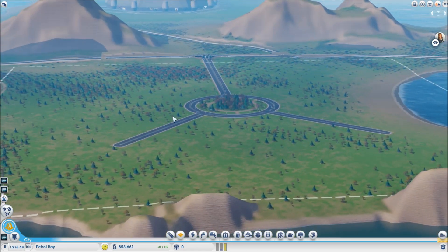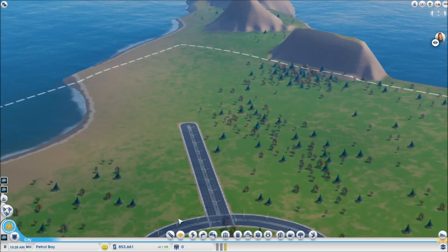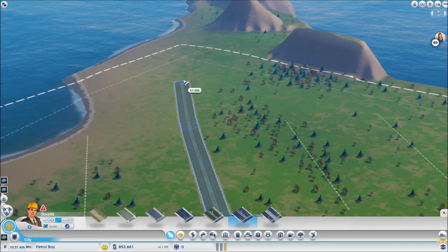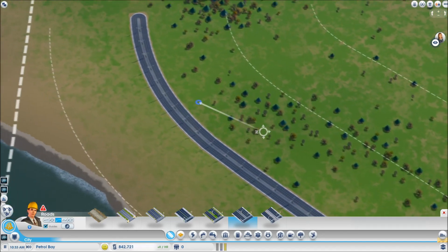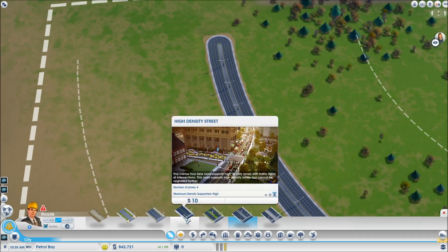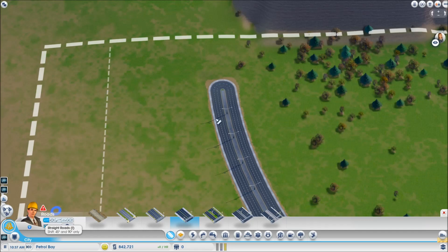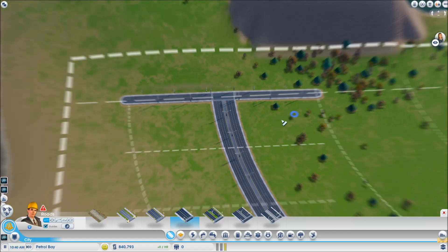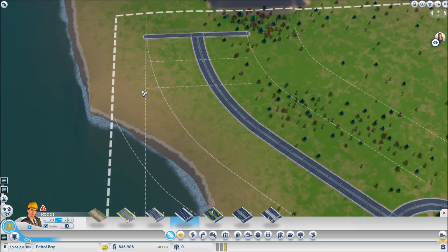That's a cool little start. Let's figure out our zoning - I'm thinking we do some residential back here. Might as well get some high density in here while we're already starting. Get my straight roads for maximum efficiency. We don't want to have everything go off this main road, so let's just stop there for now.